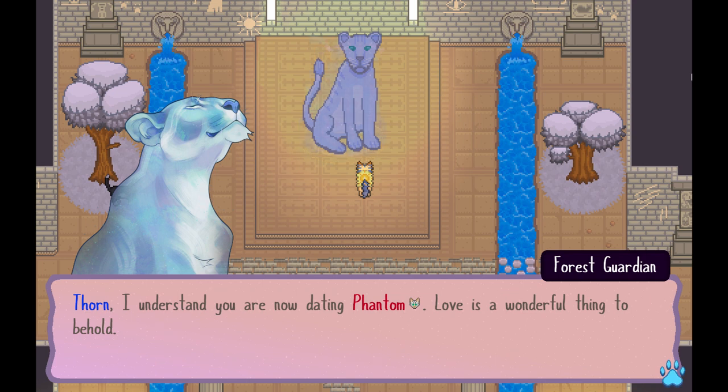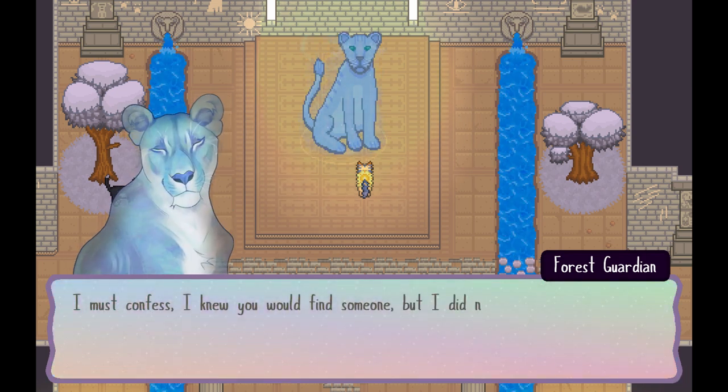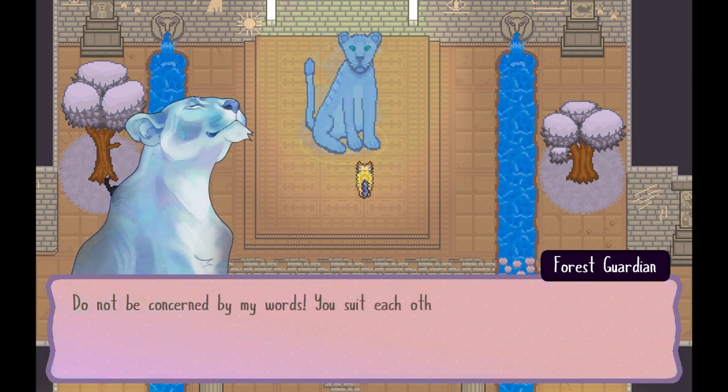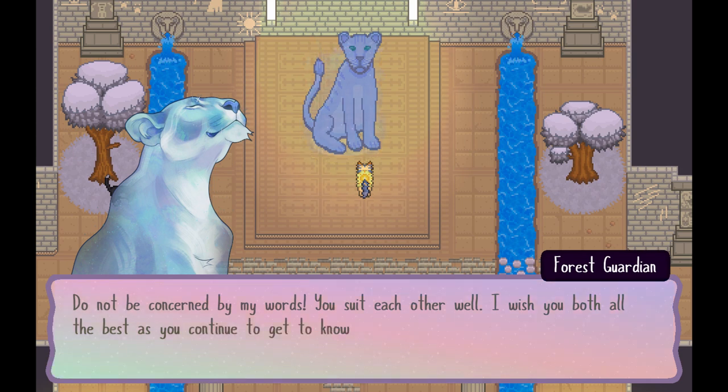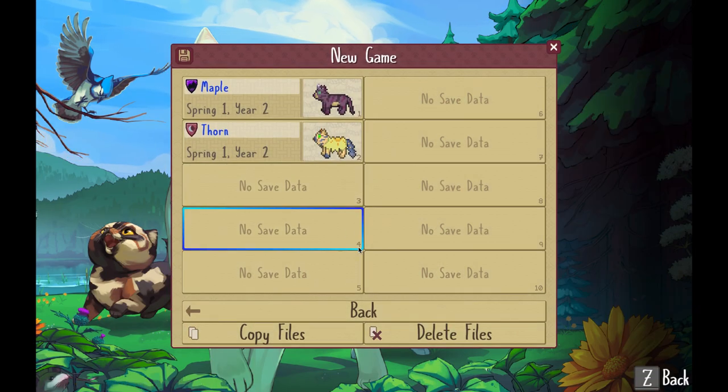And that's about it from where I left off in the alpha. So many new features, and more to come as I hop into the beta, where I can check out the content that was released from March and February. So let's grab a new save file and a new cat, just for the beta.